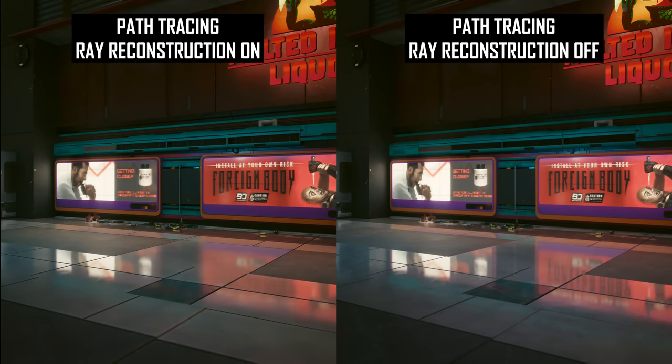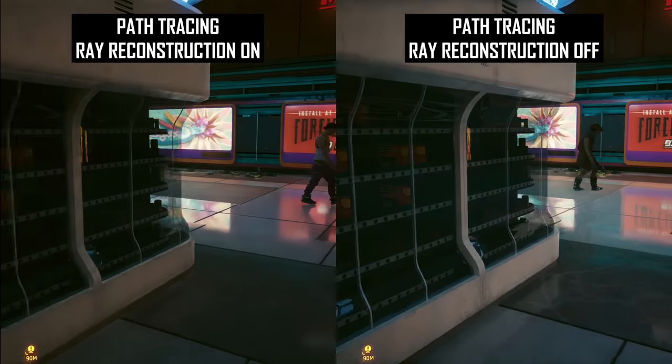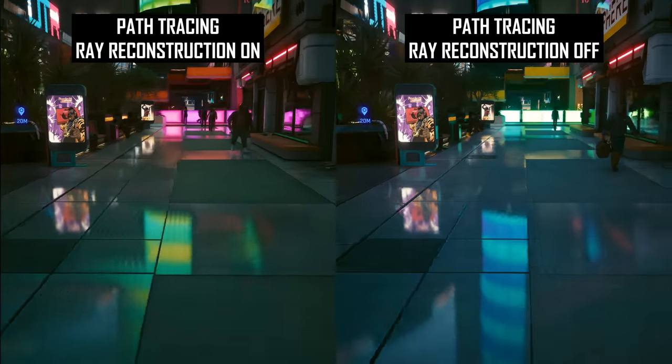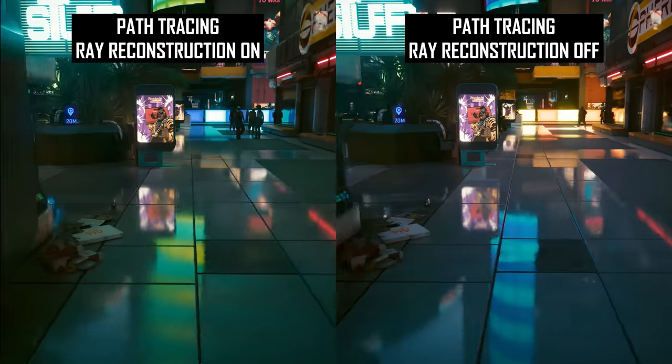Unfortunately, Ray Reconstruction doesn't always look better when it's enabled. This technology really struggles with some specific types of reflections — especially semi-reflective, not-as-shiny surfaces with texturing. Take a scene with marbled concrete tiling on the ground: the path traced mode without Ray Reconstruction produces a clearly higher resolution and more defined reflection. It's a stark difference, to the point where I was sure I had the settings wrong, but triple-checked and it's labelled correctly. When we add motion to the mix, the ray reconstructed image also has worse ghosting and stability — the algorithm isn't quite sure whether what it's seeing is a reflection or not.